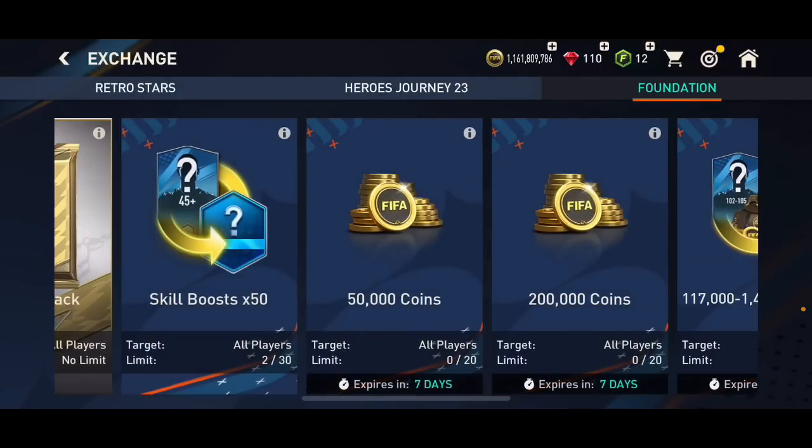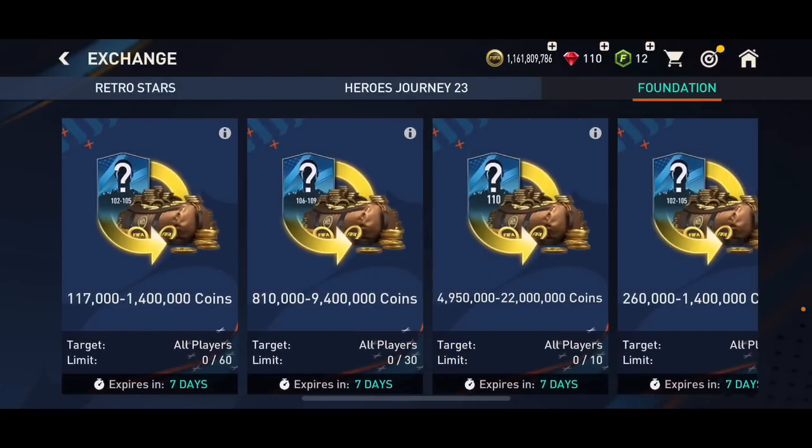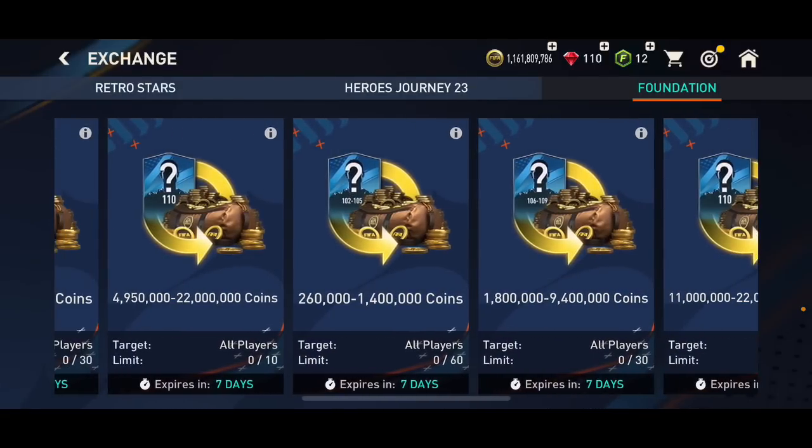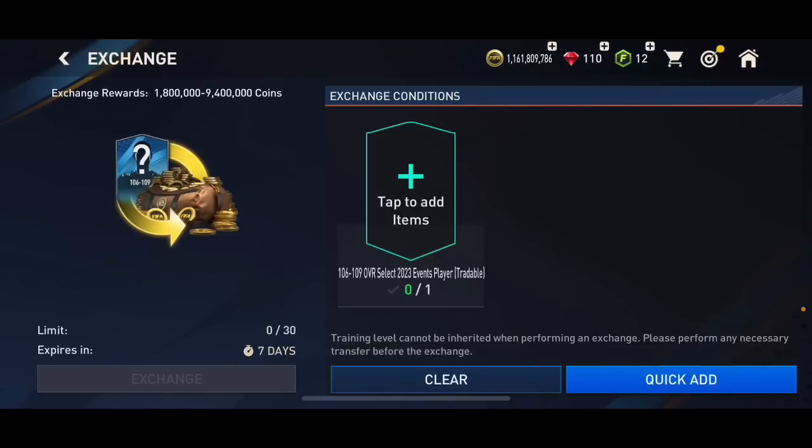In the exchanges we've got this exchange which got re-released. As you can see, you can get anywhere from 1.8 million to 9.4 million coins by putting in a 106 to 109 overall tradable player. You can go and get those cards right now in the market for about 1.8 million.